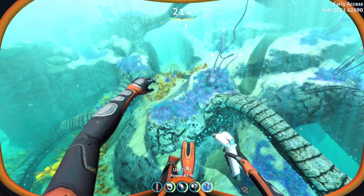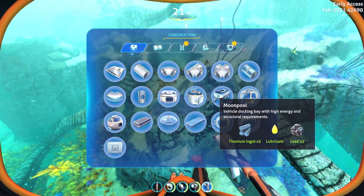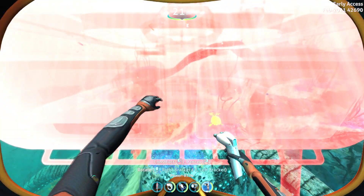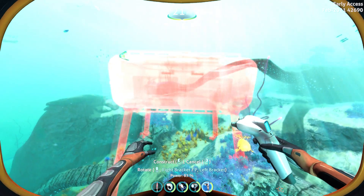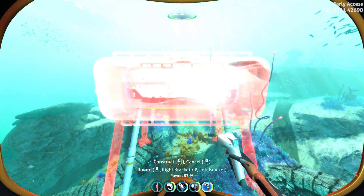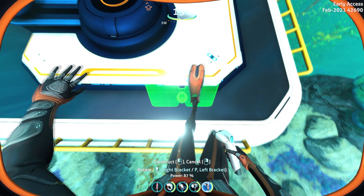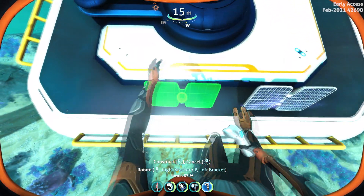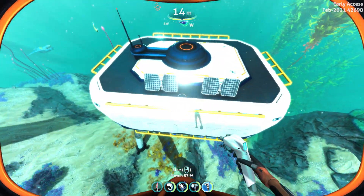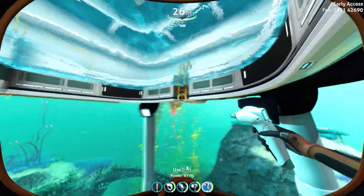Here's another base I usually build when I don't feel like building a large main base — this is the most minimalistic main base you can have. It's just one moon pool and nothing else. Usually 2 solar panels are more than enough to power it, but you can also expand to using thermal power plants. Since this is a moon pool, you will not need to build a hatch.